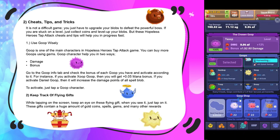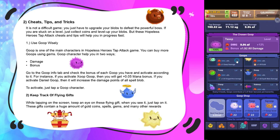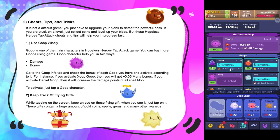Goop characters help in two ways: they increase your damage and your bonus. Go to the goop info tab and check out the bonus of each goop and have the active one selected accordingly. For example, if your active goop is Exo Goop you get a 0.5 mana bonus; if your active is Daniel Goop it increases the damage points of spell blobs. To activate, just tap on the goop character.